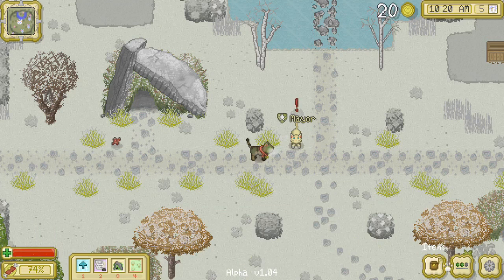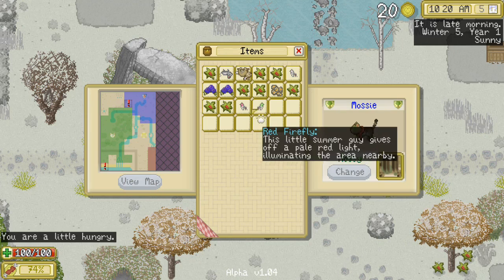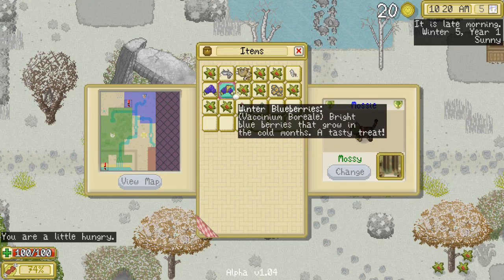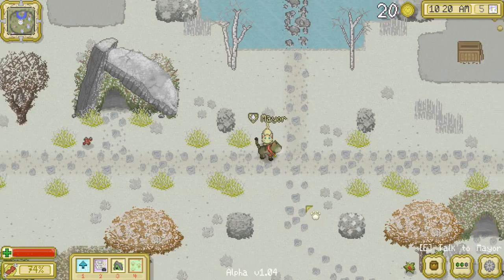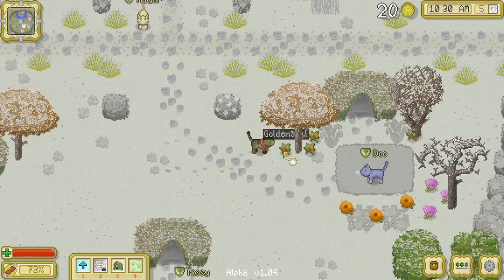He is very happy, and hopefully we have something we can give him as a gift. Since he was just talking about herbs and berries, let's actually try giving him one of the winter blueberries as a possible gift. Okay, he's happy to take it.